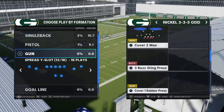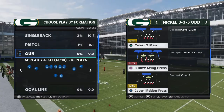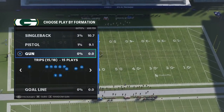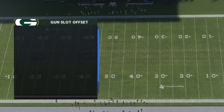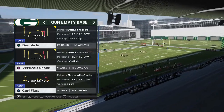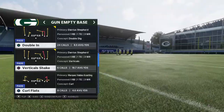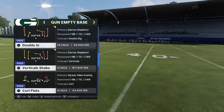Nickel 335 odd is kind of a hidden gem formation this year. We're going to talk specifically about how to beat cover two man and work through the coverages from that point. The concept is very simple and I like to run it from five wide — gun empty base would be a great example. I like to run this concept from spread formations, and the play is curl flats.